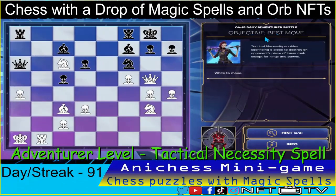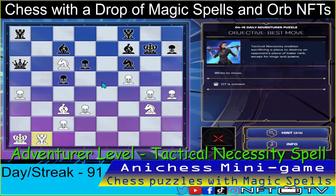For the adventurer level, we have the objective best move and we have the tactical necessities. Our first move is to sacrifice the queen, checking it, capturing the pawn in G7, check. As a first move, that's correct. Then we can open check here by using our tactical necessity spell to our rook in B1, sacrificing it to destroy the knight in F6. Open check guys.